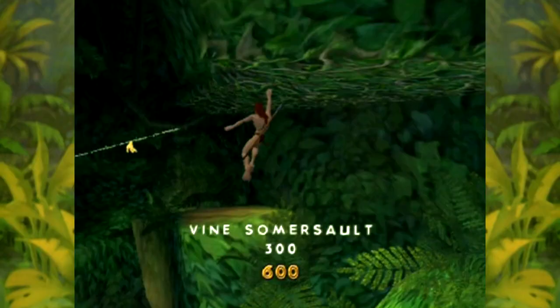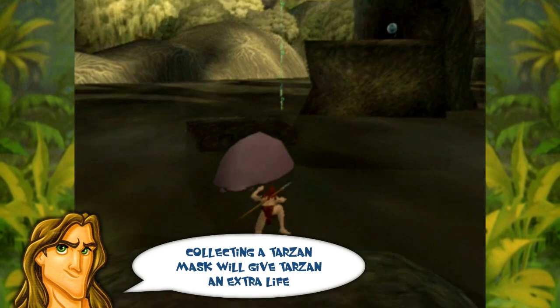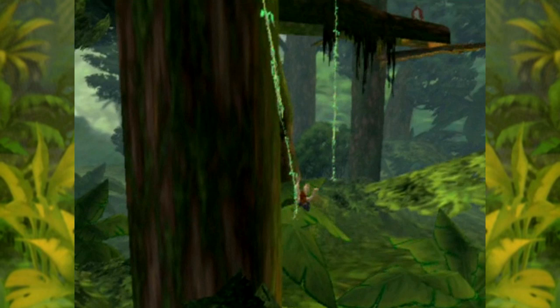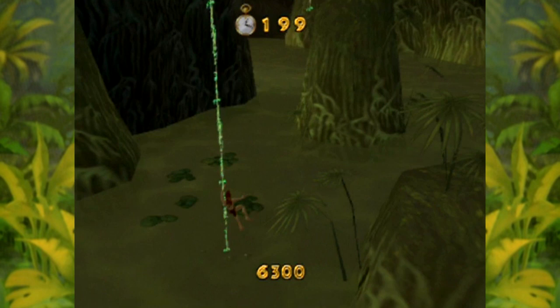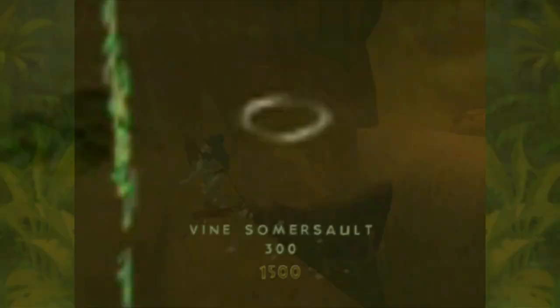I found vines can be a little annoying. If Tarzan jumps onto a vine he'll usually automatically start swinging, but there are also several vines that remain stationary as they're simply used for climbing. The problem is it can be hard to tell what vines he'll swing on — I really wish they were colour coded. At times I was expecting him to swing and by force of habit I'd jump off the vine prematurely. Tarzan Free Ride? Free falling more like!